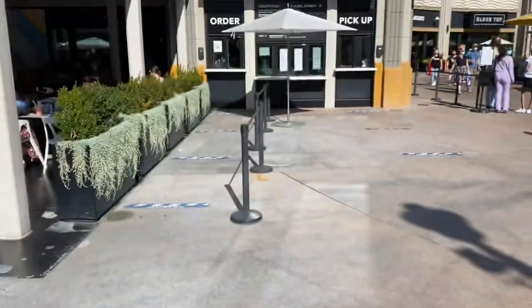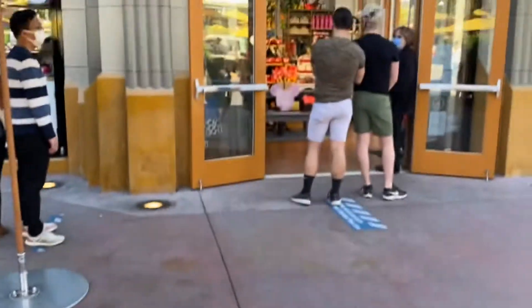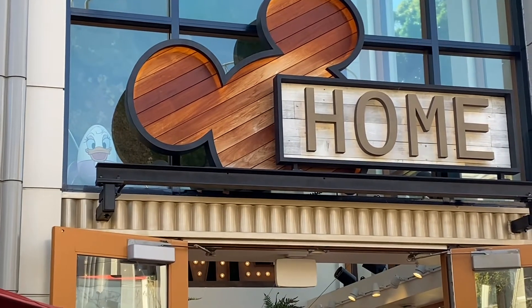Next we have Black Tap Kraft and Burger Shakes. Take a look up — what do we have? Donald Duck. Awesome. Next, Makes You Have a Disney Home. Take a look up. There she is — Daisy's peeking out. Let's find some more.